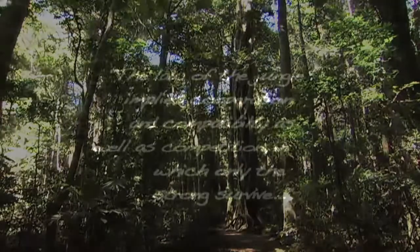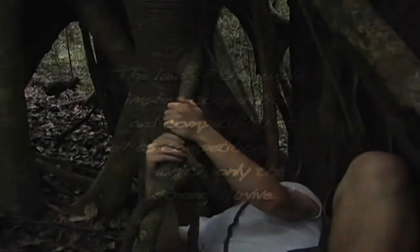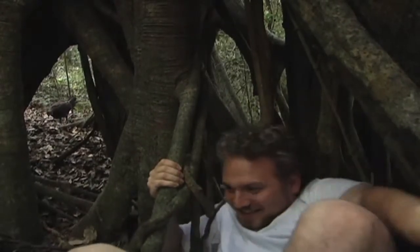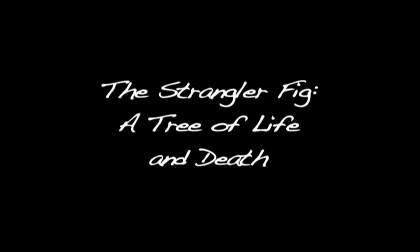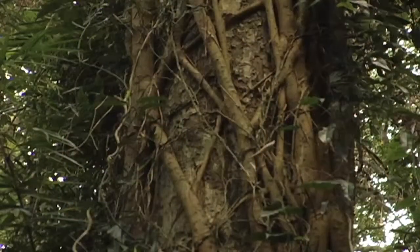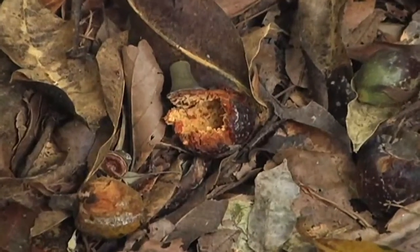The figs, or several species of figs, have found a shortcut. It starts life not at ground level, but high up in a fork of an existing tree, and that becomes the host tree for the fig. The figs produce large fruits and are one of the main suppliers of food to birds such as doves and pigeons. The seeds from these fruits will pass through the digestive systems of the birds and will land on the branch of a host tree.